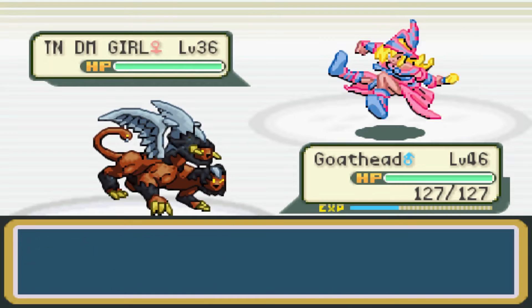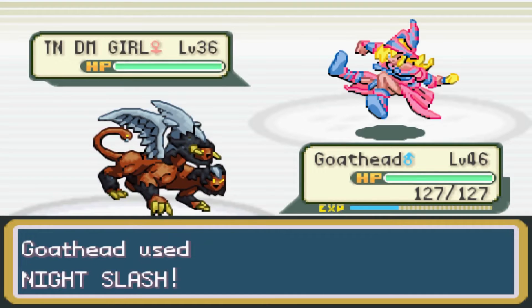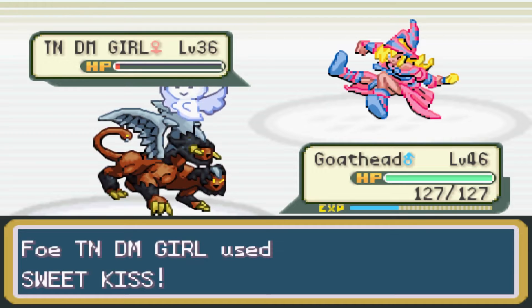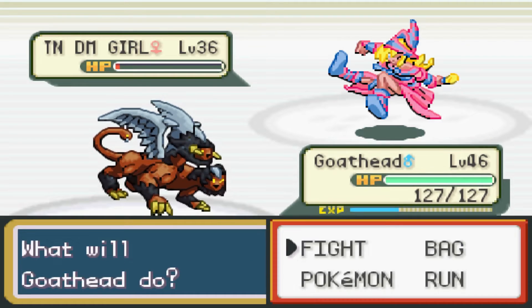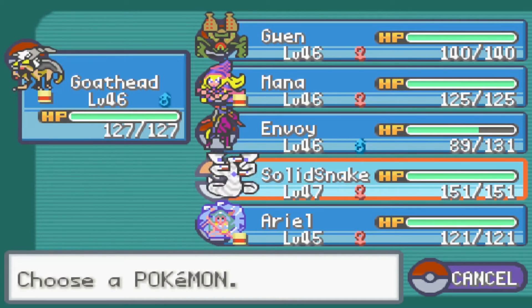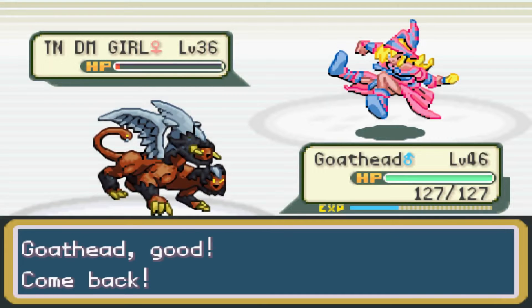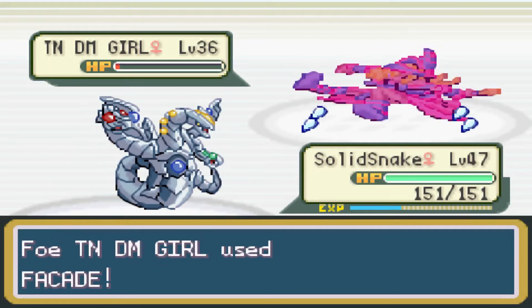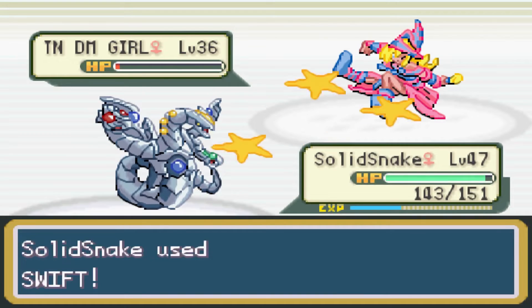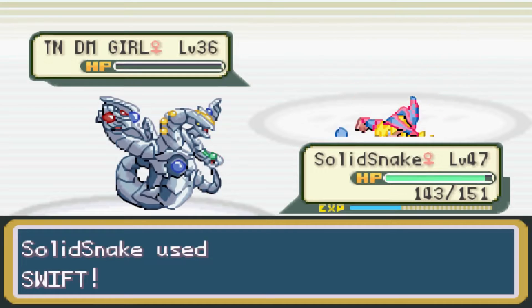Toon Dark Magician Girl - Night Slash should just easily deal with this. Barely holding on, and we'll keep trying. That might be annoying. Oh, and we're getting Sweet Kisses and Confusion - not sleep. That's a 50-50 I don't really want to deal with. Go-Head's the only one with a Dark-type move that deals with Psychic-types. I'll just put in Solid Snake - should be good enough. Two Dark Magician Girl might have a Burning Attack - could have been a mistake. Just Facade, that's not a big deal. Swift never misses, so I'll use this since there's barely any life left on that Toon Dark Magician Girl.